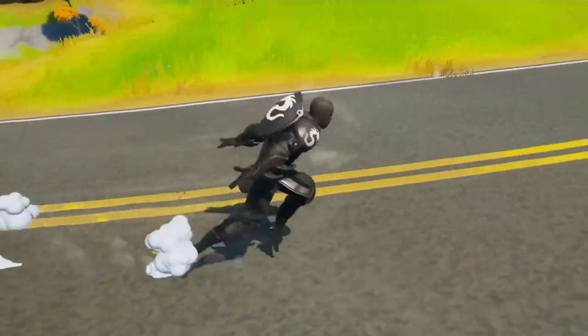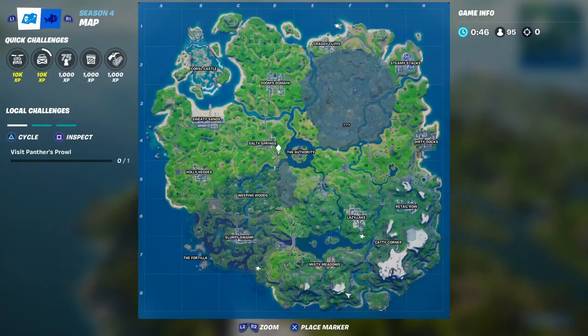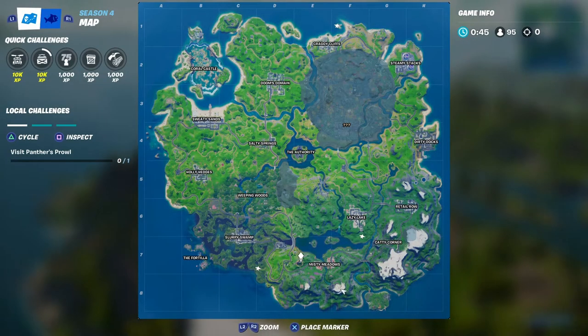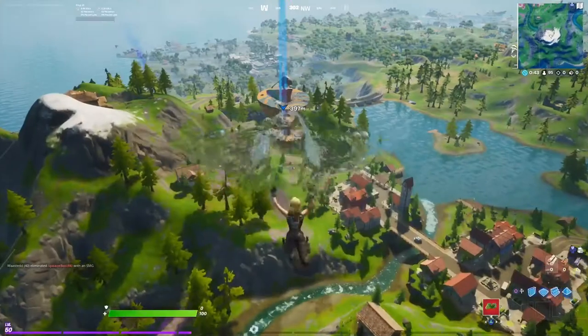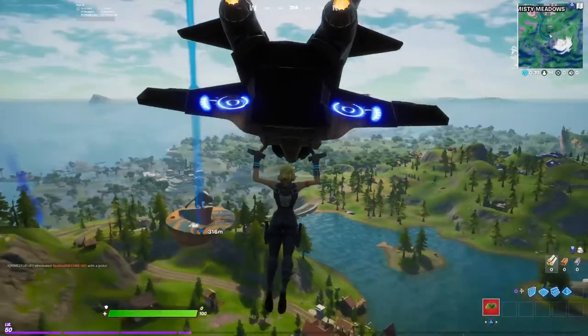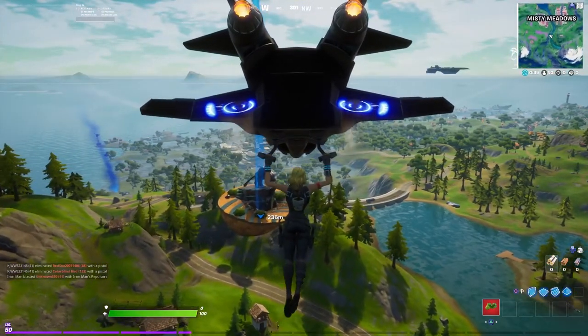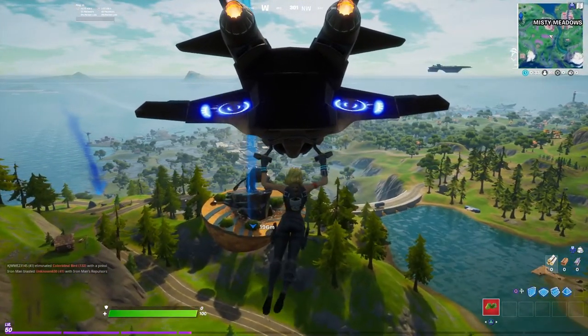It's actually on the left of Misty Metals guys, and it's very very hard to miss. You're gonna go down to Misty Metals and as soon as you go down you're gonna see the big platform over there, which is actually elevated from the ground, and there's a big black panther on top of that guys — check it out.